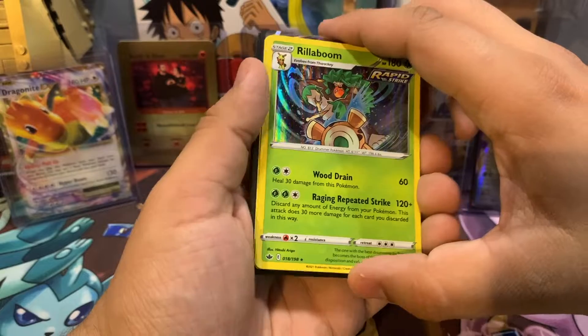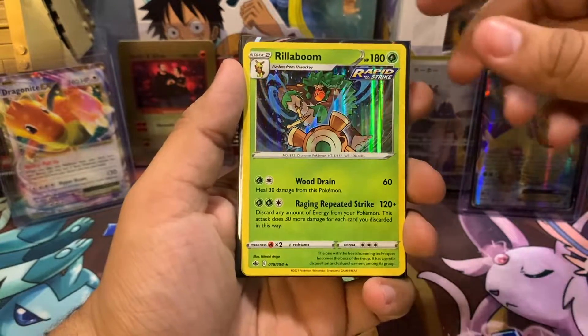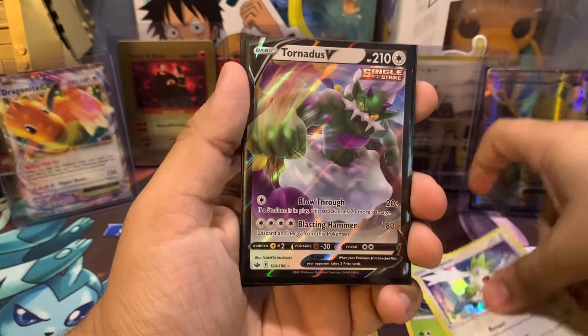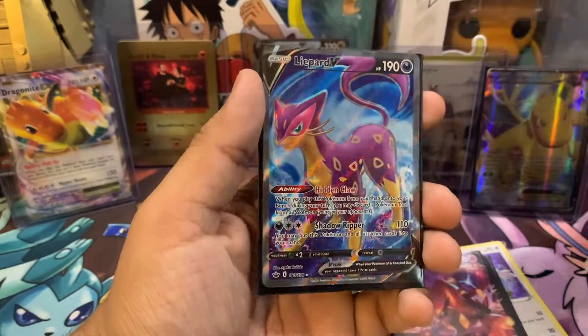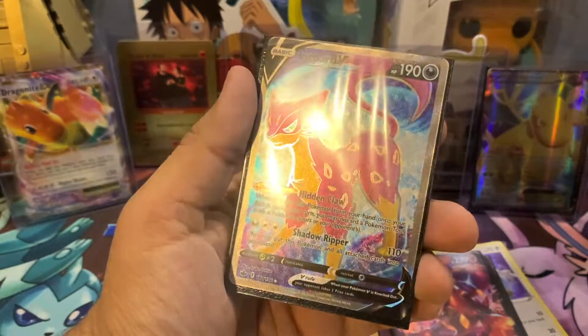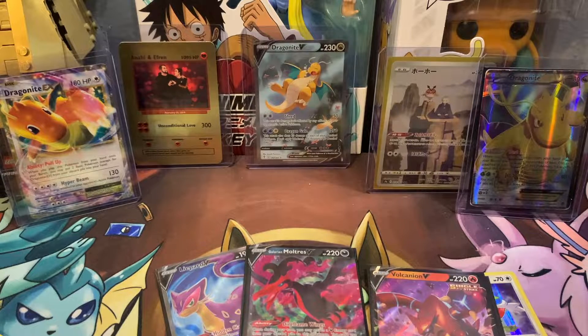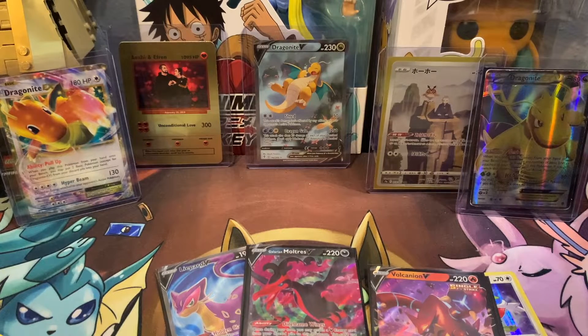All right, so this is going to be a recap for this video. On the left side of the booster box opening, it was a little rough, but here's what we pulled: Rillaboom, Shaman, Tornadus V, Volcanion V, Galarian Moltres V, and a Liepard V Full Art — which is my number one hit for this video. I hope you guys liked the video. Comment down below which one was your favorite card. Check out part one of the right side of the booster box opening. Subscribe to my channel. Take care, bye!